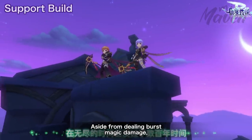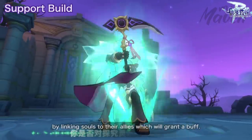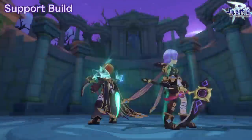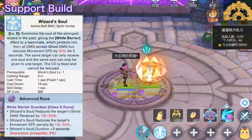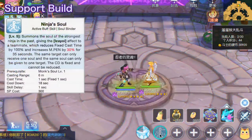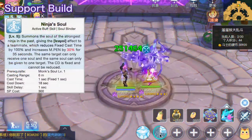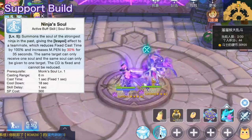Aside from dealing burst magic damage, Soulbinders also provide unique support skills by linking souls to their allies, which grants buffs. Some notable buffs: first, we have the Wizard Soul, which grants an ally the effect of Warlock's White Barrier, making them immune to damage for 5 seconds. Then we have the Ninja Soul, which grants an ally the effect of Ninja's Izayoi, reducing their fixed cast time by 100% and increasing their M-pen by 30% for 35 seconds.